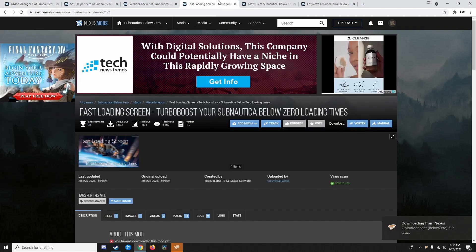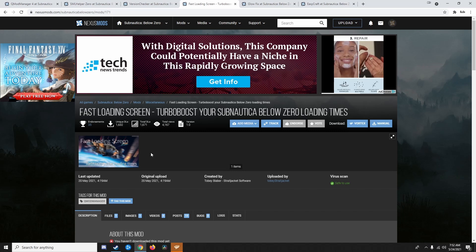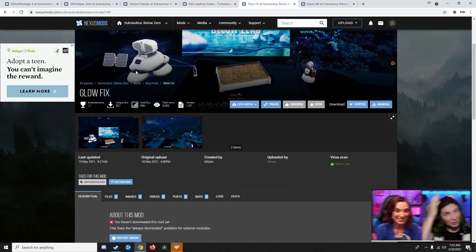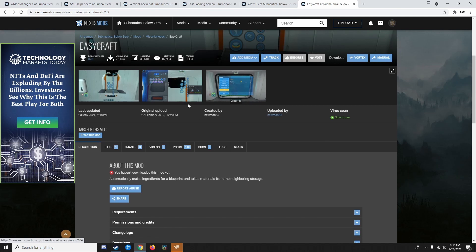The mods I want are Fast Loading Screen, Glowfix, and EasyCraft. Fast Loading Screen fixes a problem where the loading screen is FPS-capped to 60 and tied to FPS, so it just turns off the FPS cap on loading screens. Glowfix fixes the issue where exterior modules are at maximum lighting at all times after you load a save. EasyCraft allows you to interact with any boxes inside your building when crafting, so you don't have to go retrieve materials manually — you can just craft, which saves so much time.